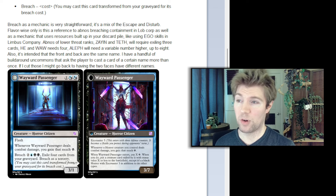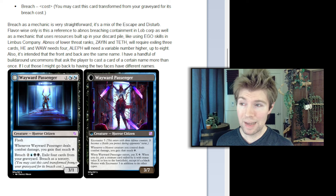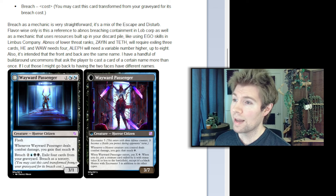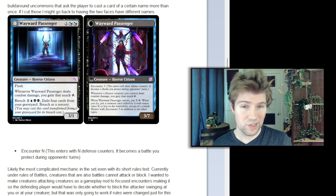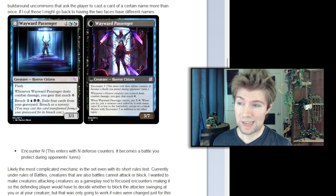It's intended that the front and back are the same name. I have a handful of build-around uncommons that ask the player to cast a card of a certain name more than once — the idea being that you could play it as its creature half and then its abnormality half. If I cut those, I might go back to having the two faces have different names.